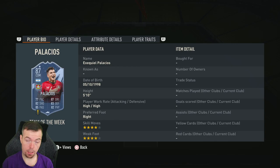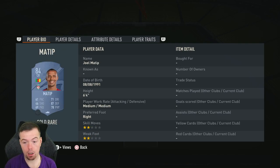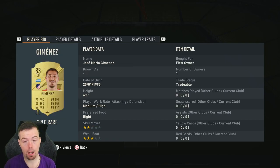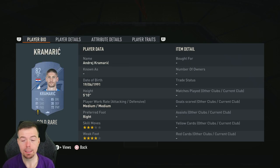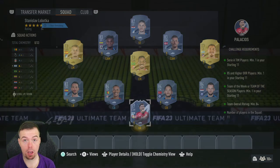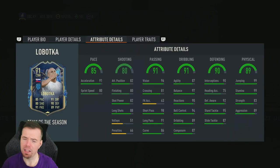Palacios is apparently 14,500 coins — but check FUTBin because prices fluctuate so much. Frimpong, Calhanoglu, and Matip are 3,800 coins each for 84s. 83s are 1,900 coins each — options include Alberto, Jimenez, Fernando, Angelino, Hoiberg, Zapata (multiple options), and Kramerich. Your 82s work out similarly. So you're looking at around 38,300 coins total.